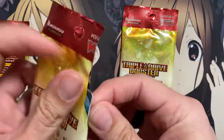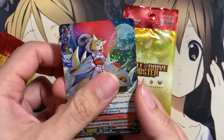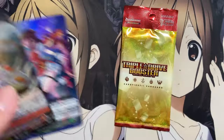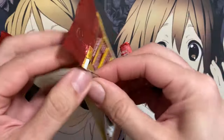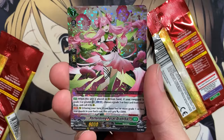Second to last pack — we have Deepening Knight Tamayura, To the Shining Stage, and Cardinal Draco Imperio. And last pack — our final triple rare is another Performing Petal Diantha.